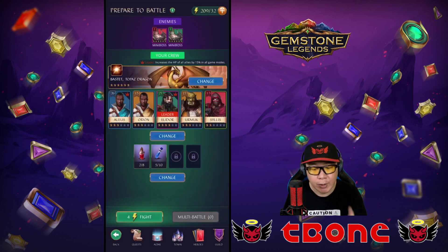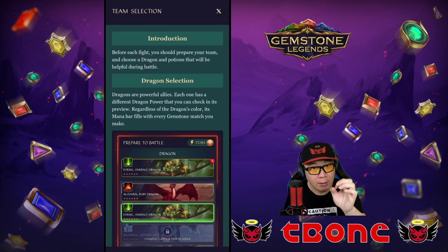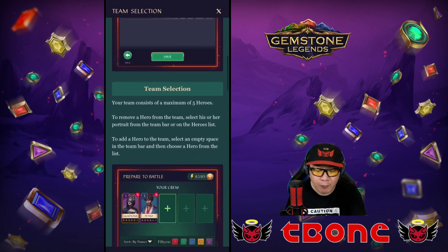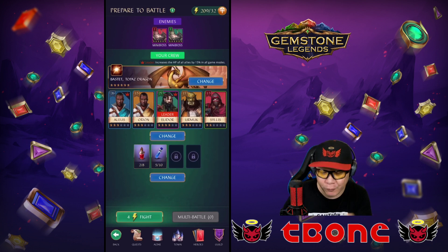First you get to take a look at your enemies. Anytime, by the way, in any of these screens, you can take a look at the eye icon and it's going to give you a very detailed explanation as well. I'm just going to go through it in video format.